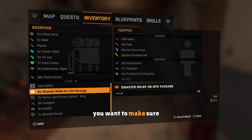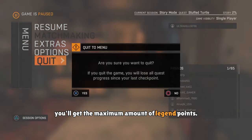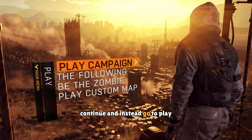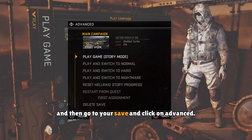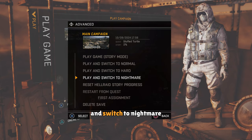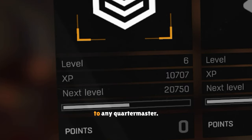Now when turning these in, you want to make sure you're on nightmare mode, because in nightmare mode you'll get the maximum amount of legend points. The way you switch the difficulty is by quitting the game. When getting back in, do not hit continue and instead go to play, play campaign, and then go to your save and click on advanced. Then you'll want to play and switch to nightmare. And then once you've done that, you can give these requisition packs to any quartermaster.